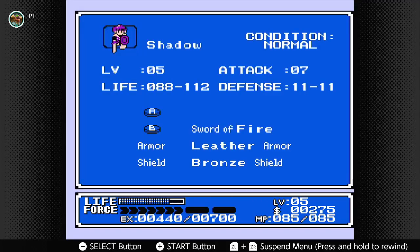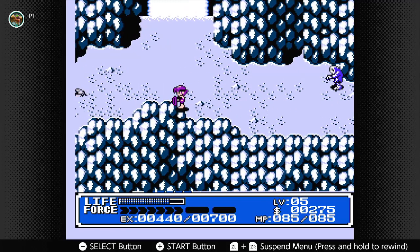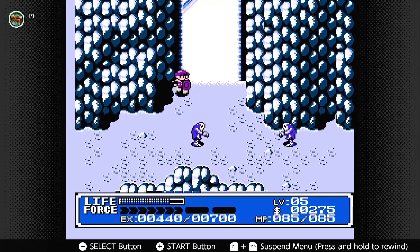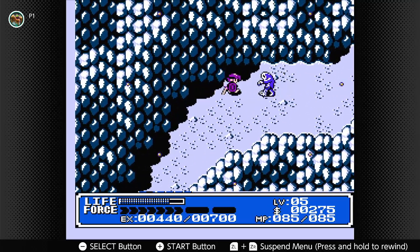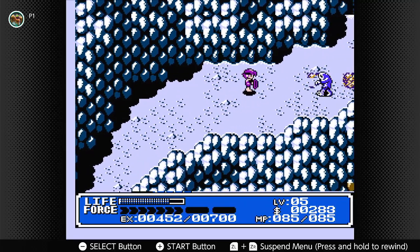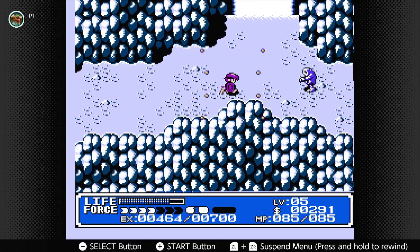Let's head over here. Wait, there's something I'm missing. Let me check my map real quick. There's supposed to be a cave up here. Let's deal with these zombies and see if I can find out where I'm supposed to go. I'm looking at my map and it's saying there's supposed to be a cave here.